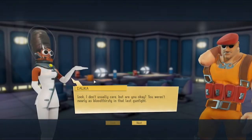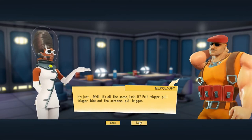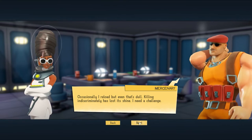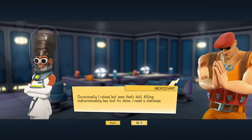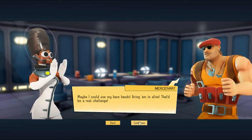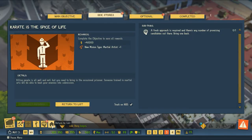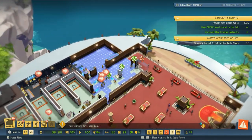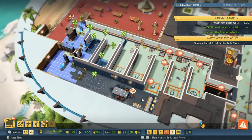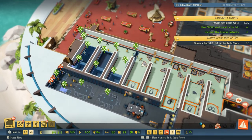Next we have the martial artist. Look, I don't usually care, but are you okay? You weren't nearly as bloodthirsty in that last gunfight. Just, well, it's all the same — pull the trigger, blot out the screams, pull the trigger. Occasionally I reload, but even that's dull. Killing indiscriminately has lost its shine — I need a challenge. Things have been a little quiet around here lately. I'm in. What do you need? Maybe I could use my bare hands — bring him in alive. That'd be a real challenge. So next we have martial artists, and at the same time we've got our minions in the throes of construction over here. We've expanded our security room, so we are going to give them more weapons and more tables to sit at.